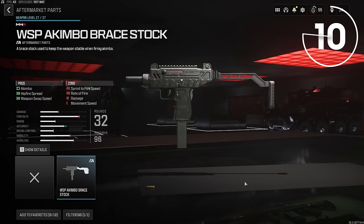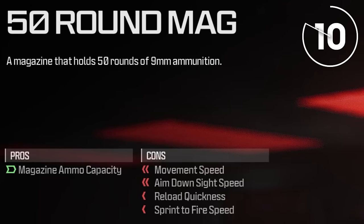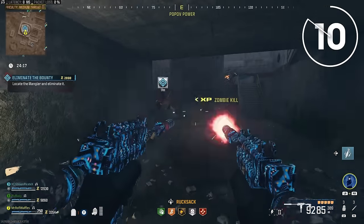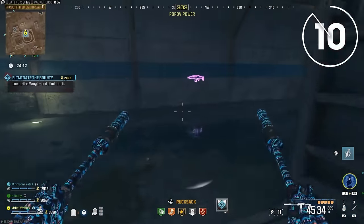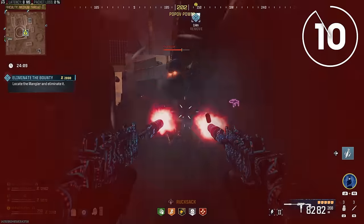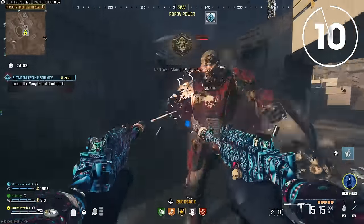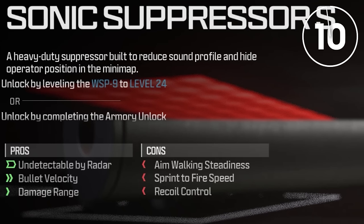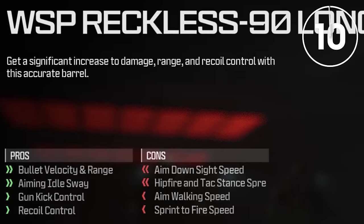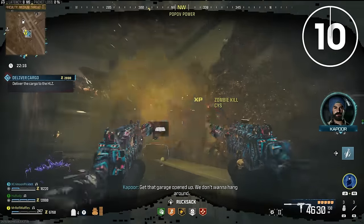The attachments I use are the Akimbo Brace stock — that's a conversion kit. I personally like the 50 round mag, not the 100 round mag, because the reloads are so fast and you end up with 100 rounds in the mag anyway once you Pack-a-Punch Tier 1. The 100 round mag decreases your mobility a lot more than the 50 round mag. So 50 is the way to go. I also add High Grain Rounds, the Sonic Suppressor barrel for extra bullet velocity and damage range, and the Wasp Reckless 90 Long Barrel for extra bullet velocity and gun kick control.